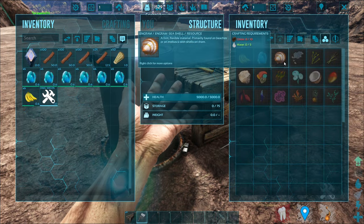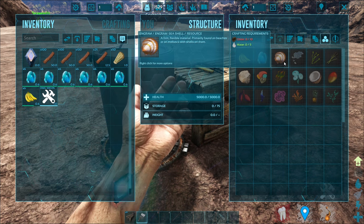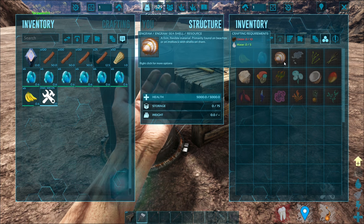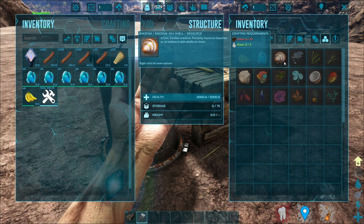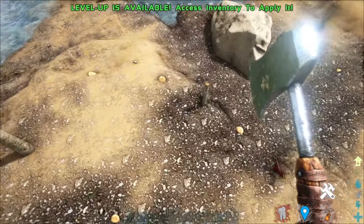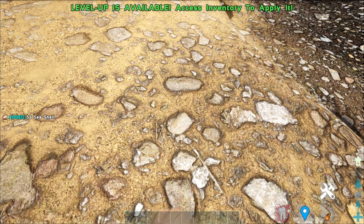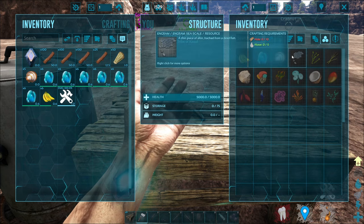Up next is the sea shell. The sea shell is actually just a replacement of chitin. To make the sea shell, you can find it on beaches or molasses with shells on it. Where do you find it? Literally, just go anywhere on the beach and you see this shell here — just pick it up and that's the sea shell. Up next is sea skill. Sea skill is actually obtained by killing the moth dinosaur. After killing it and harvesting it, you will collect sea skills from it.